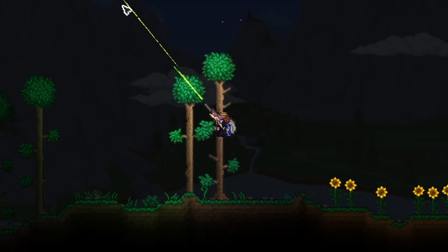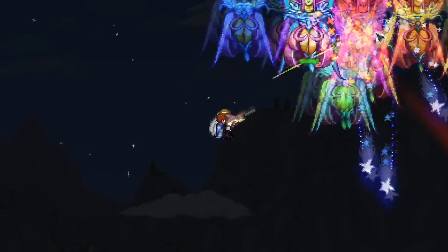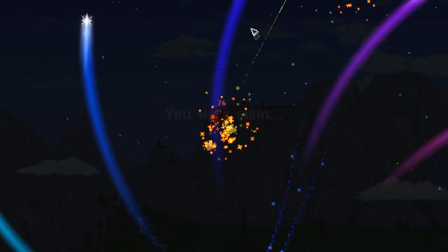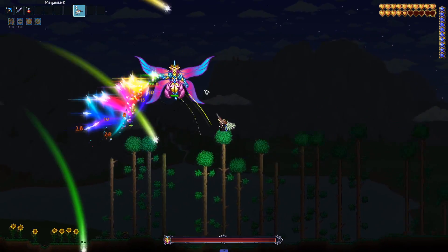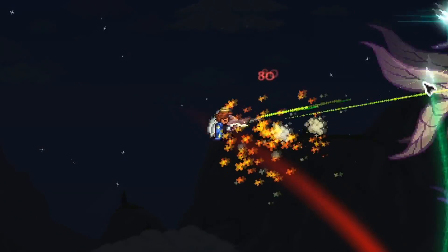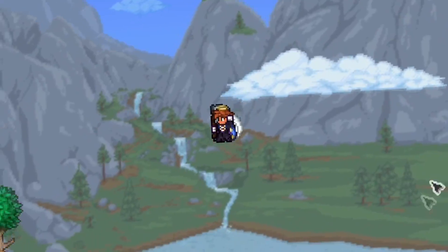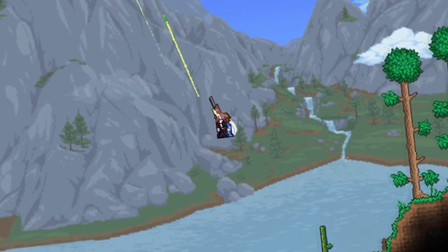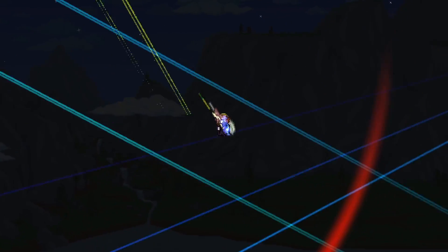In at number two — number one and two are quite debatable — we have the Empress of Light, introduced in the Journey's End update. She's my favorite boss; let me know yours in the comments. The Empress of Light is the most bullet-hell boss in the game. She's probably harder to dodge than Duke Fishron, and in master mode you get a complete bullet-hell mayhem of rainbow attacks you can barely dodge that will almost certainly one-shot you without proper gear. Daytime master mode Empress could arguably take number one, but since we're not counting enraged variants, she takes number two.